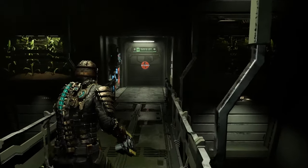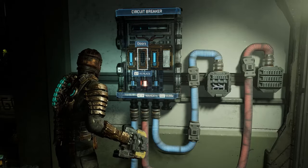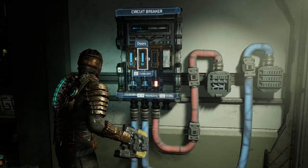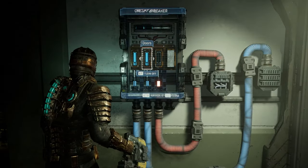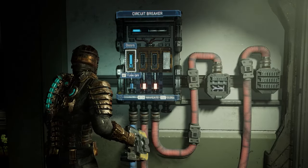I recently made it through the Dead Space Remake and one of my favorite new features was the circuit breakers. Basically, each breaker has a certain number of circuits that activate doors or other things, and you can only have so many circuits active at any given time because the breakers only have a certain amount of power. So I thought this would be a really cool mechanic to try and implement in Doom.